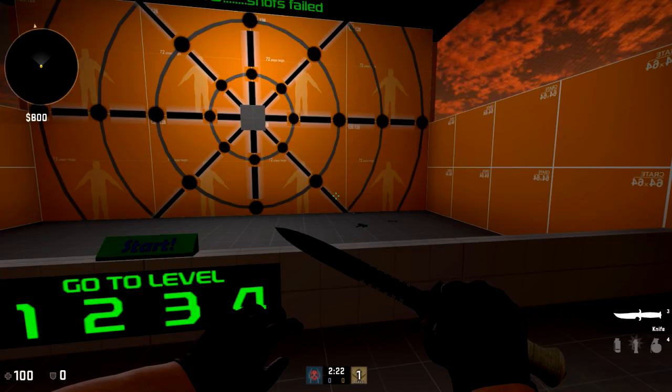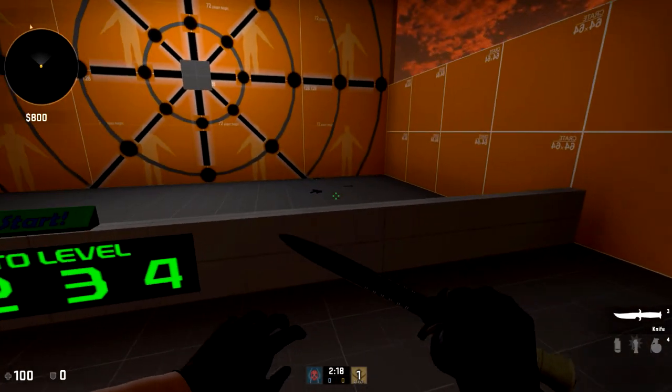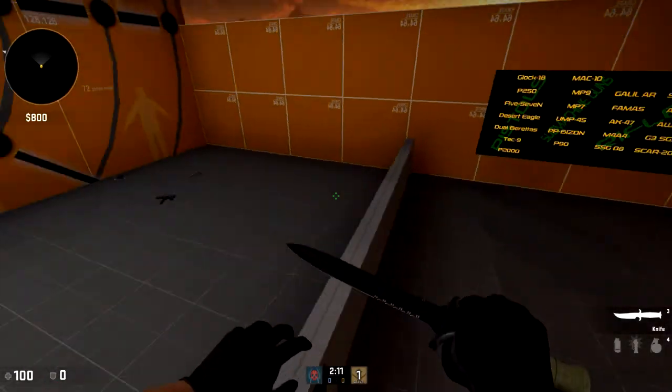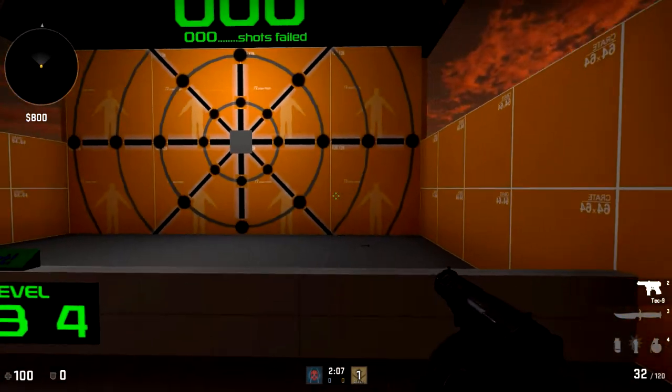Yo, what's up guys, it's your boy Hein here. Today I'm going to be showing you some of the new updates in CSGO that came out just yesterday. There are three guns on the ground, and probably the most obvious gun I'm going to try right now is the Tec-9.